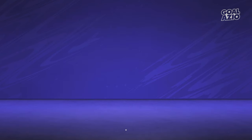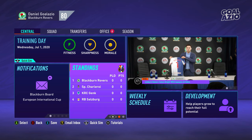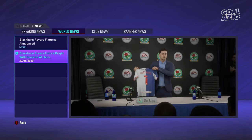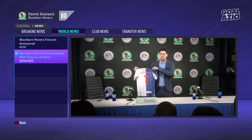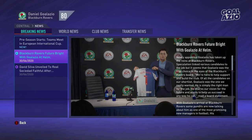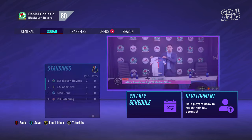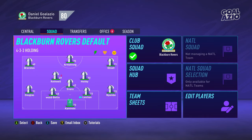First things first, let's get the pre-season trophy with the most money to make sure we have a healthy budget to begin with. This is my character — the manager. We've got a nice little comb over look, a navy blue suit jacket, a proper Blackburn Rovers-esque look. I'm really looking forward to managing Blackburn Rovers — of course, my favorite team. We've got a very decent side already.